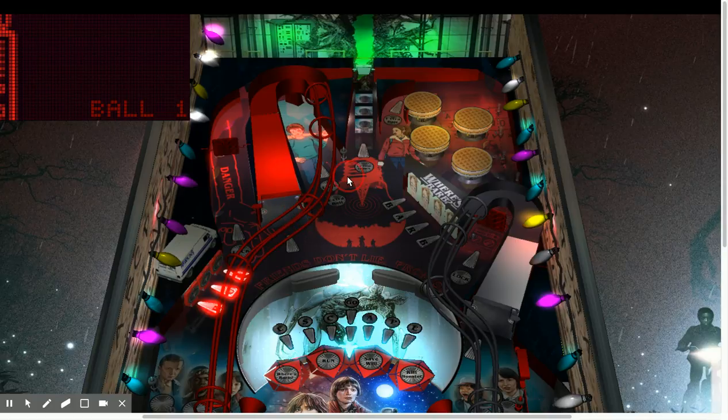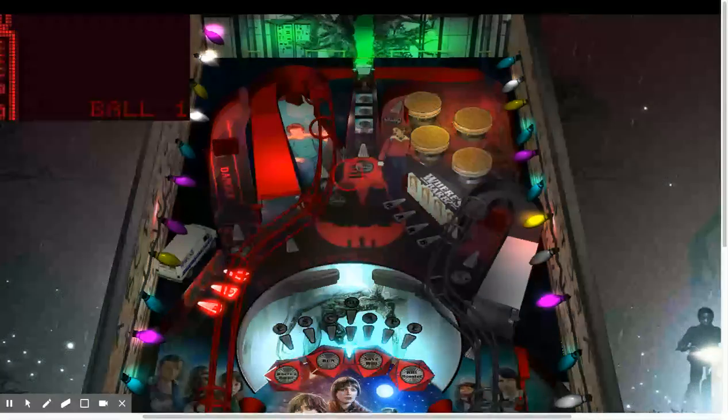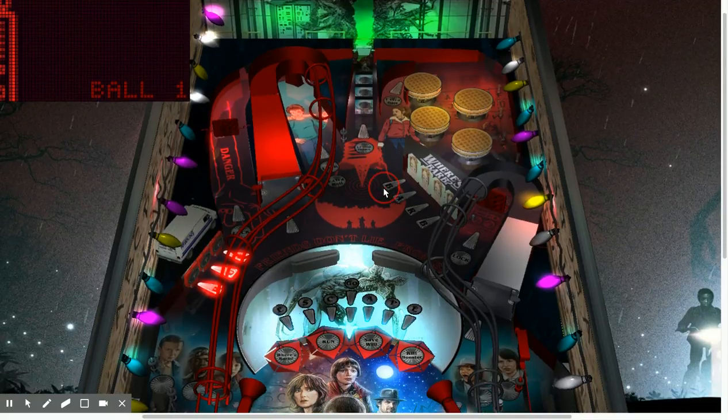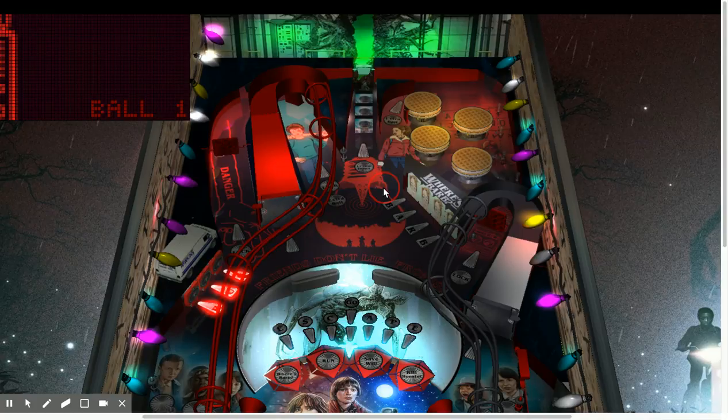At any time, if you hold the left flipper, that will bring up instant info and tell you how many Barb jackpots you have — it does not reset. So if you get four jackpots and fail, then get back into Where's Barb, you'll pick up where you left off. Get your next jackpot and your super will be available — hit that and you'll get a mode complete. This applies to any of these multiballs: you can pick up where you left off next time you start it, which makes it at least a little easier to get through them all.